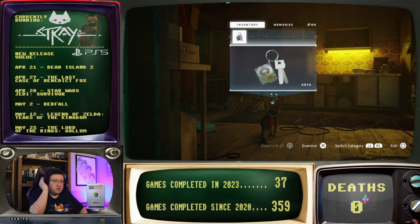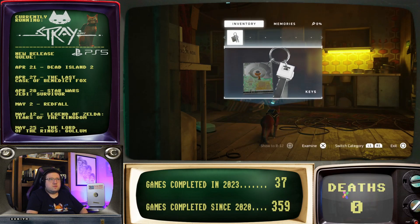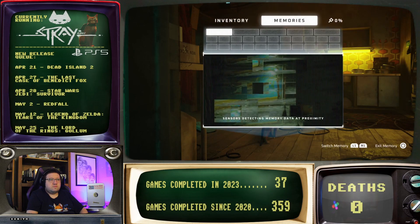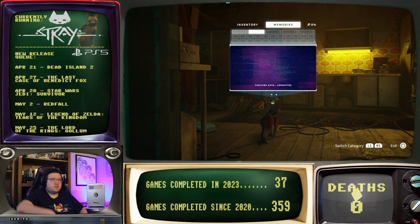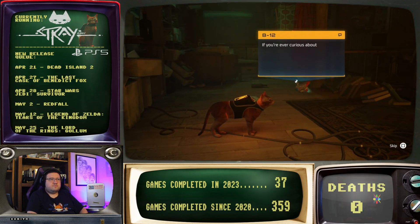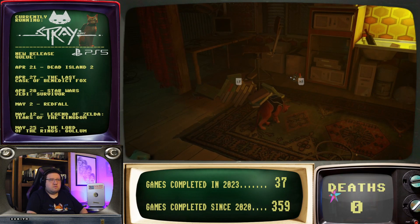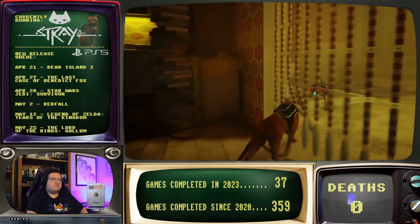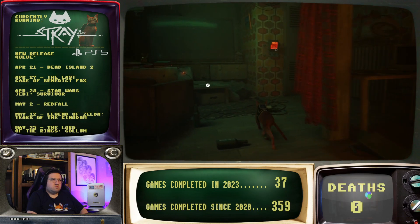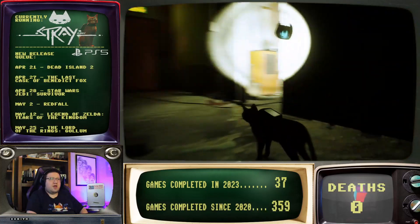Press up to open the inventory. If you're ever curious about an object, you can show it to me, or to others if we come across any. Now let's get out of this flat. Hold on, got to do a little scratching. Hey, we do have a flashlight.